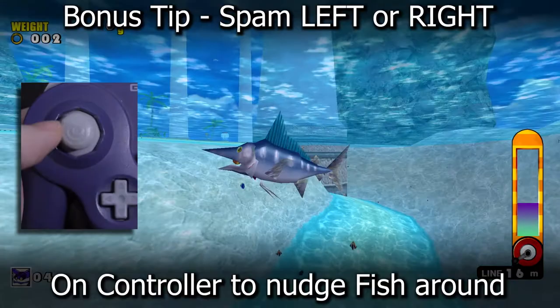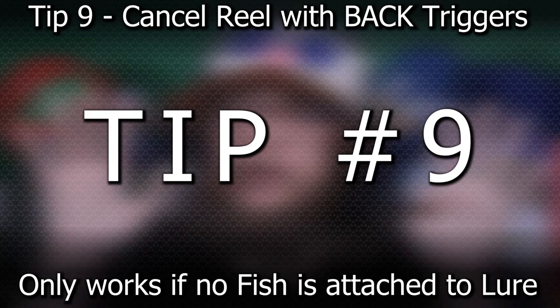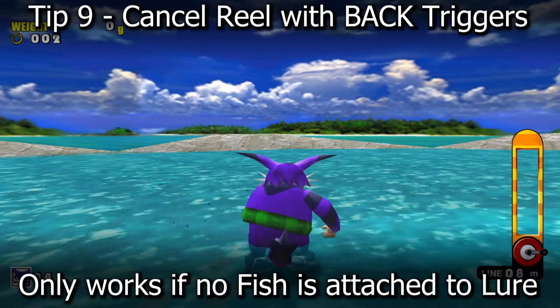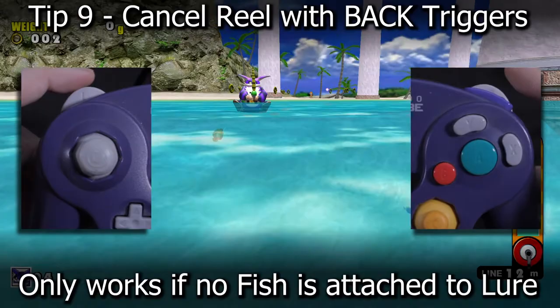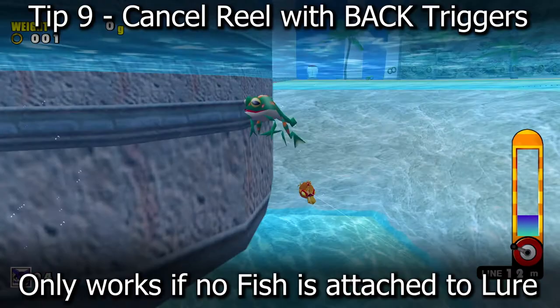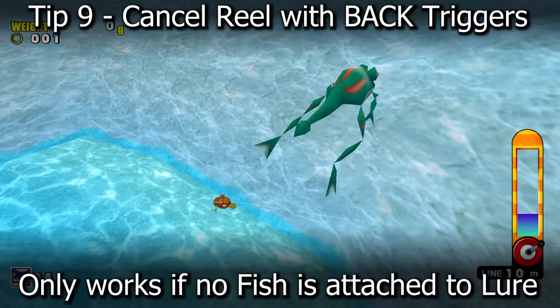Tip number nine: pressing both of the back buttons will save you time when trying to bring back the lure. If you threw your lure into the water and it's at a bad position, normally you have to wait for the lure to come back to Big the Cat, wasting quite a lot of time. Instead, press both back buttons and it should immediately come right back as if you reset the entire throw. However, this only works as long as no fish or Froggy are caught on the lure itself.